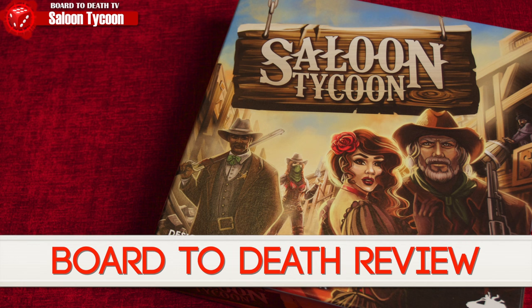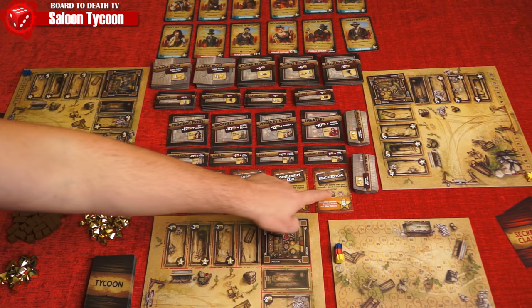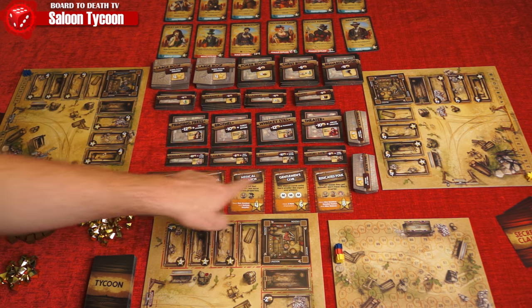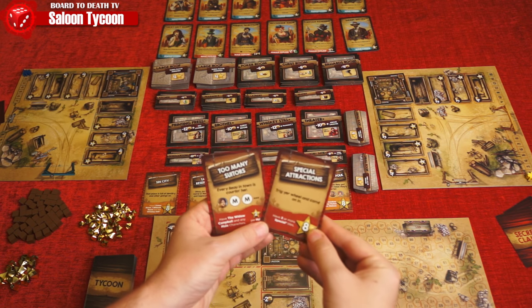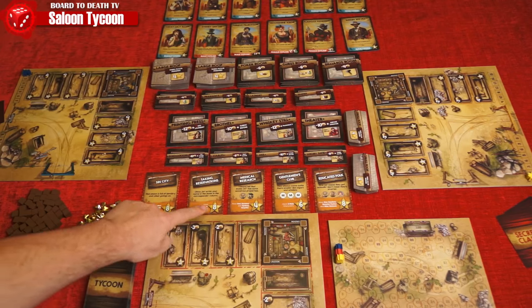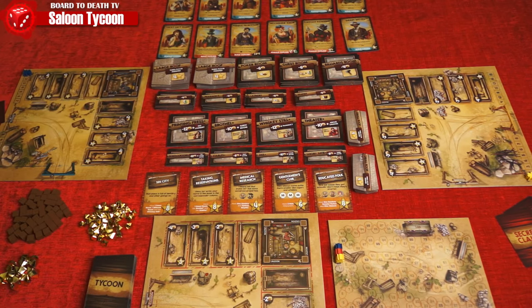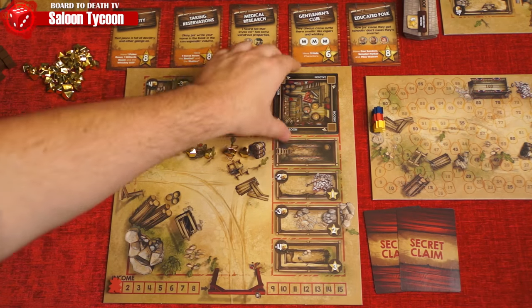You are a Saloon Tycoon, making sure your establishment and reputation is the best in the West. The table is set with open claim cards drawn randomly from a pile according to number of players. Two secret ones will have been chosen by each player from a possible few. Floor claims will be endgame goals which give you reputation, and the player with the most rep wins.